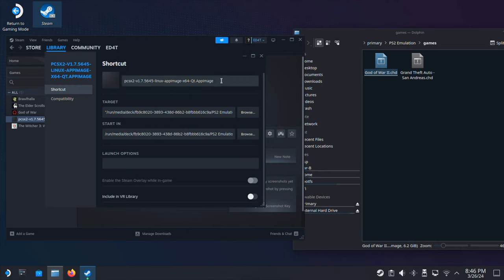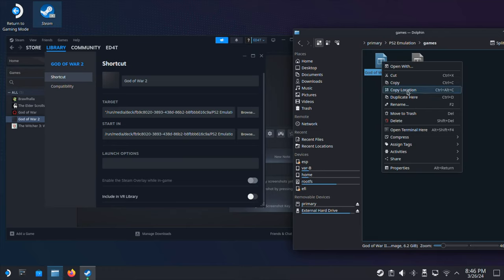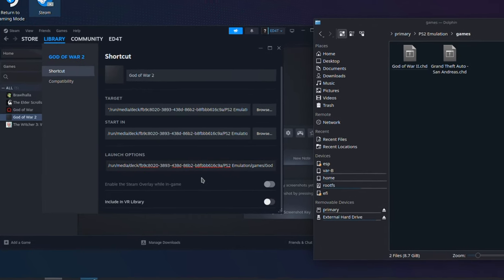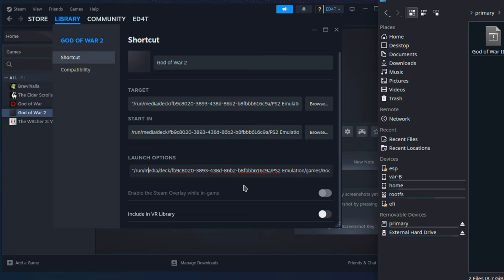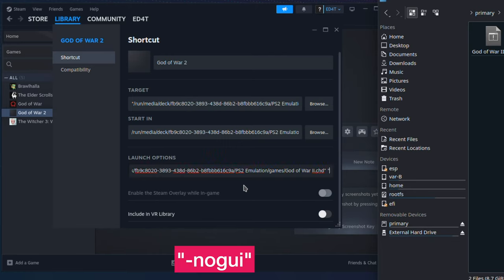On the Properties page, put your game name into the first box. Then go back to your games folder, select your game ROM, right-click and click 'Copy Location'. Go back to the Steam window and paste everything into the Launch Options. Move your cursor to the front and add a double quotation mark, then move to the end and add another double quotation mark. Then add a space and type another double quotation mark, dash, no-gui, then a closing quotation mark. That's all you need to change here — close this window.